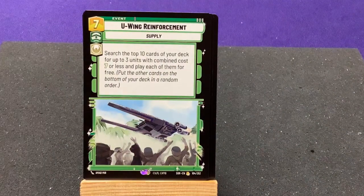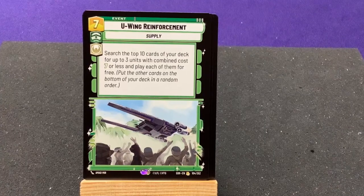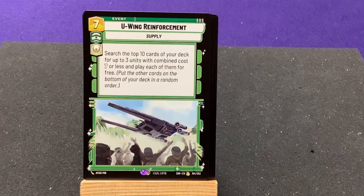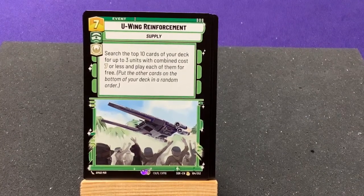Our rare: U-Wing Reinforcement — a supply card. Look at the top 10 cards of your deck; for up to three units with a combined cost of 7 or less, play each of them for free. Put the other cards at the bottom of your deck in random order. That's nuts — some of these high-cost cards are definitely crazy.